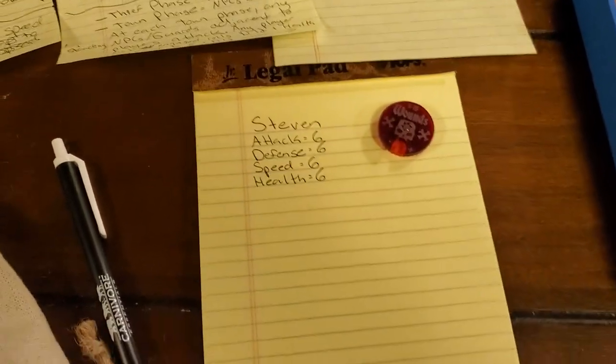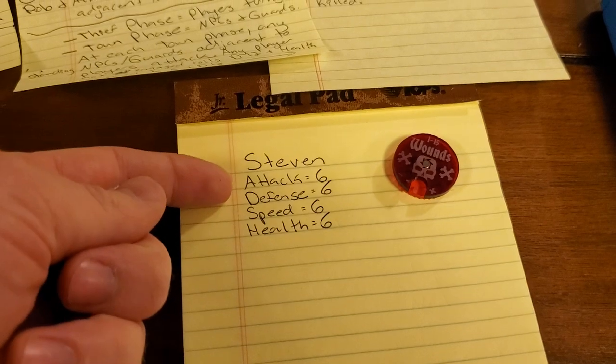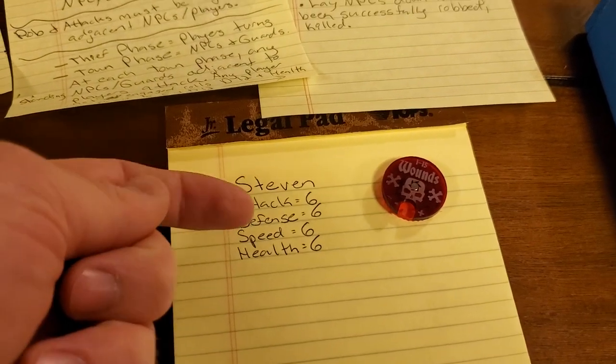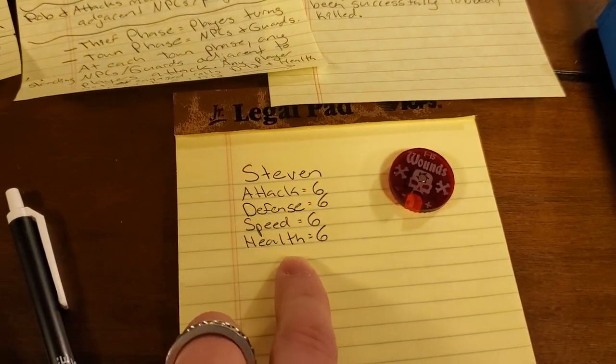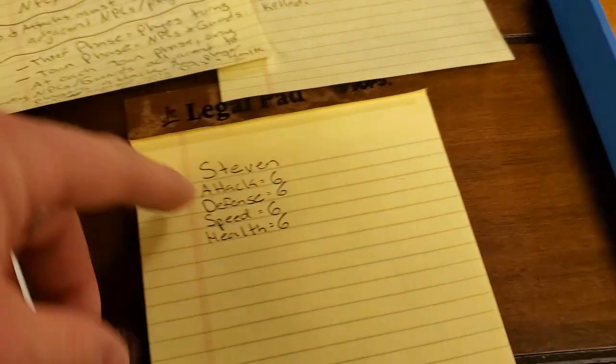Let's start with Stephen in the thief phase. Here are Stephen's attributes. You have 24 points that you get to split between four attributes: attack, defense, speed, and health. Stephen, just as an example, is pretty average — just sixes all the way down the line, including his health.